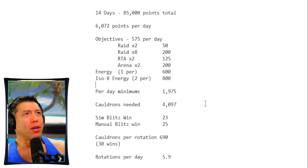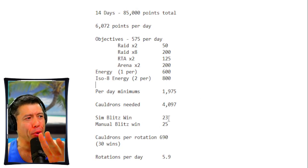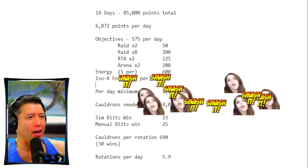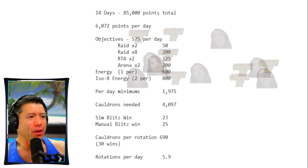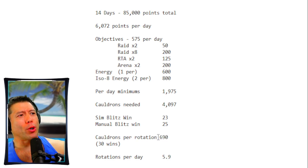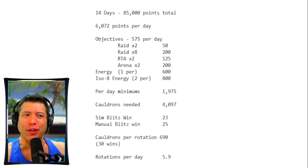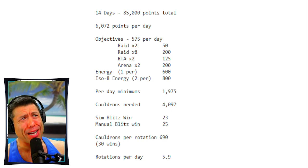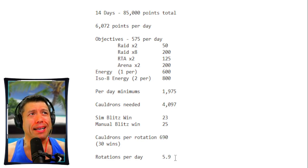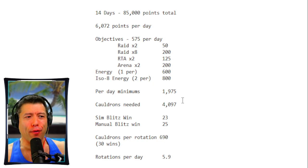With blitzing, each sim blitz gets you 23 points and manual blitz gets 25 points. Cauldrons per rotation: you're getting 690, and that is based on only 30 wins — we have 37 full teams and save squads. Six blitz rotations should get you there. So it's a very, very friendly event. And again, we're getting some good rewards from this event.